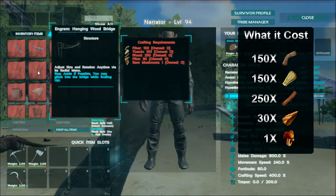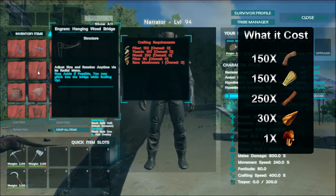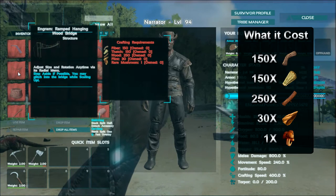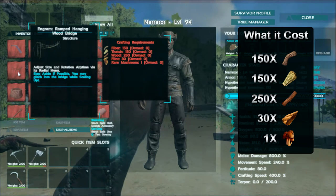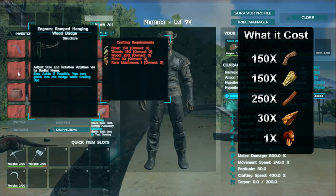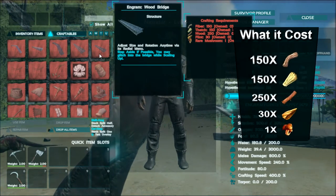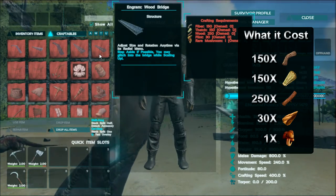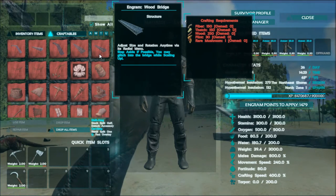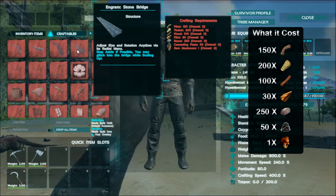Let's look at the cost. The hanging wood bridge is going to cost you 150 fiber, 150 thatch, 250 wood, 30 flint, and one rare mushroom. The hanging ramped wooden bridge costs the exact same thing: 150 fiber, 150 thatch, 250 wood, 30 flint, and one rare mushroom. The wooden bridge costs 150 fiber, 150 thatch, 250 wood, 30 flint, and one rare mushroom.